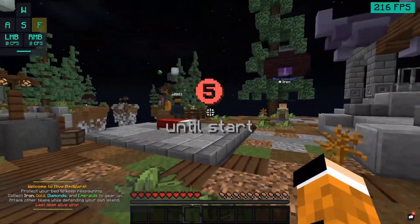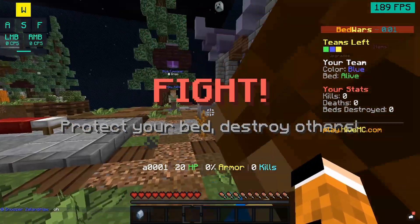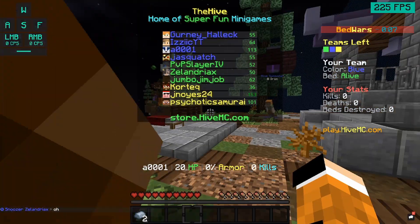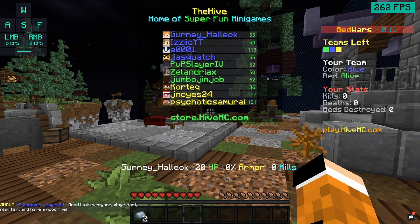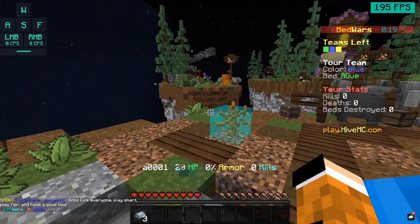Wait, I'm playing 4v4s — that's even better! All right, 4v4s, here we go. I don't know any of these guys. We're blue team, right? Yeah. We got Gurney Hollick, we got 000, we got Jasquatch. Good luck everyone, play smart, play fair, and have a good time.